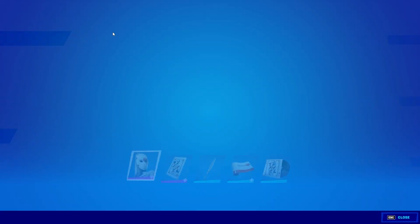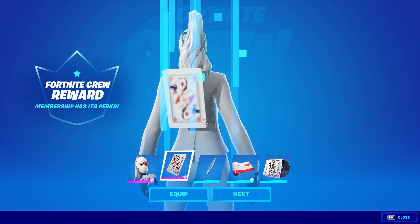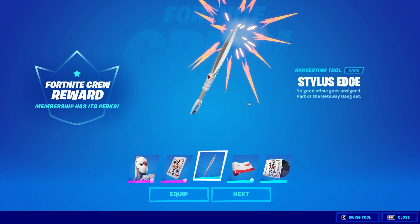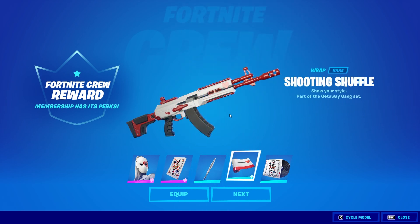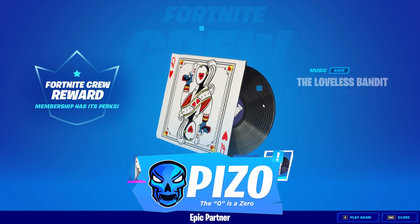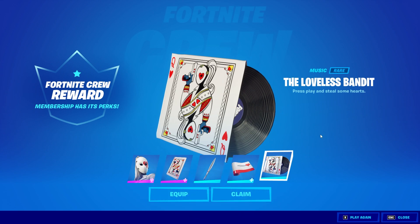Fortnite Crew! We have the Loveless skin with four edit styles, I believe. Two edit styles for the back bling — reactive by the way — a harvesting tool, Stylus Edge. The weapon wrap appears to be reactive as well when I was previewing it earlier, and then a brand new music pack, the Loveless and Bandit. Okay, let's get sweaty.